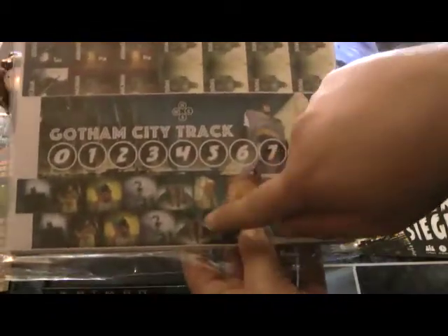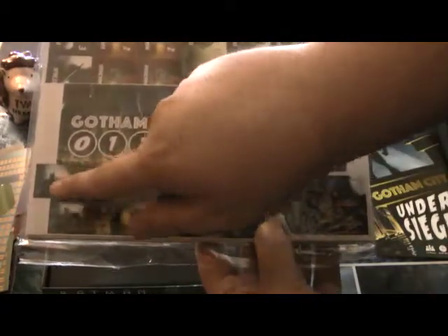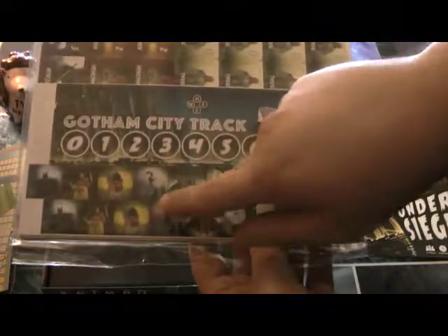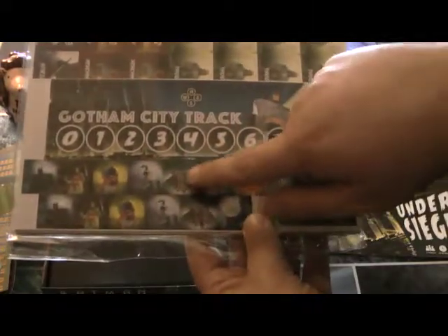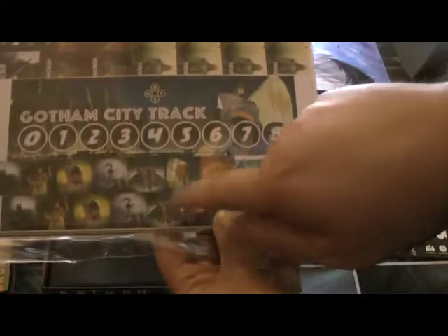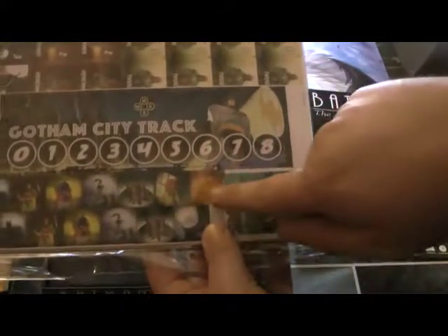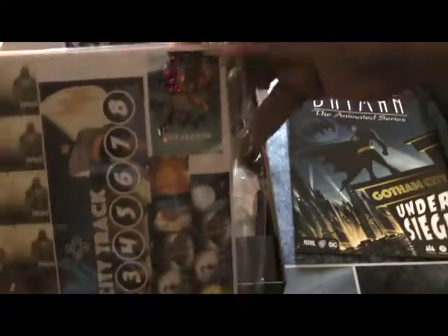We have the little markers here, and we also have special ability icons for the five different characters: Batman, Robin, Batgirl, Catwoman, and Gordon and the GCPD. We have the marker for the bat signal, marker for the casualties, and the marker for the explosions. And we have the act leader, which is usually going to be Batman.